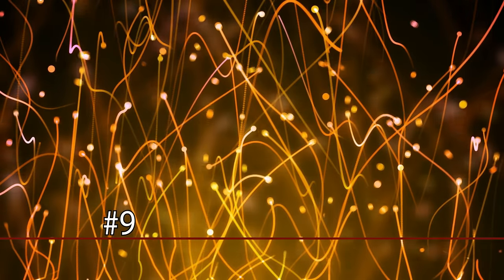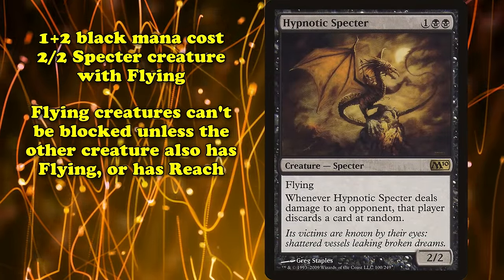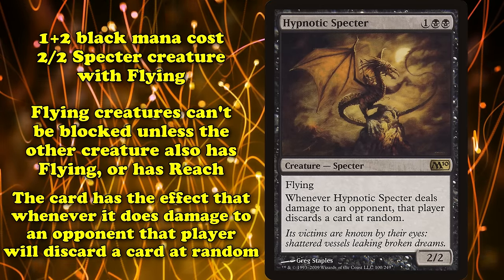And at number 9, we have Hypnotic Specter. This creature costs 1 generic and 2 black mana for a specter with 2 power and toughness and flying, which means it cannot be blocked except by creatures who also have flying or the keyword reach. Whenever Hypnotic Specter deals damage to an opponent, that player discards a card at random.